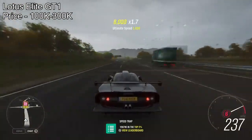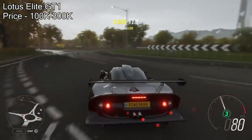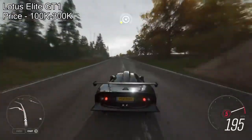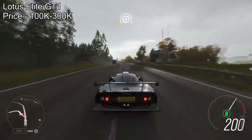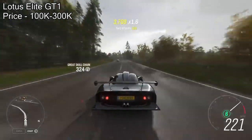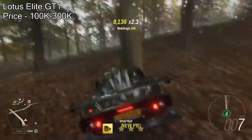Fully upgraded with even the default stock engine, it will pull just under 1,100 horsepower. The handling is also impressive. So this is another car where you also get decent handling instead of it just being a straight-line drag car. So at number 9, the Lotus Elise GT1.